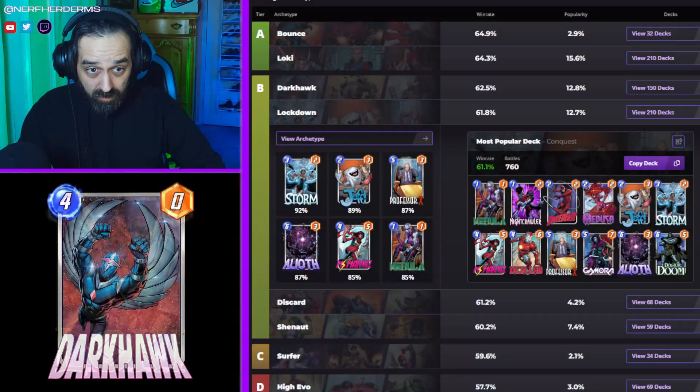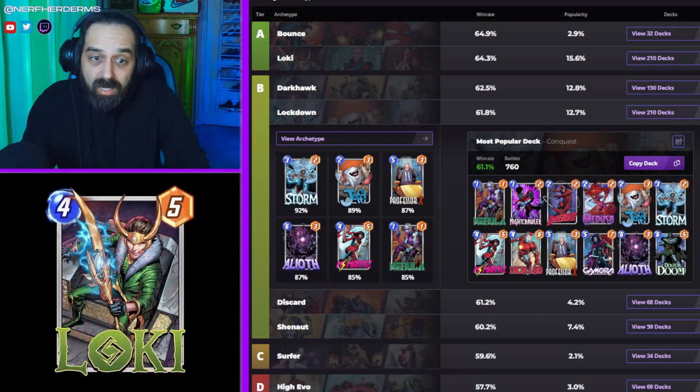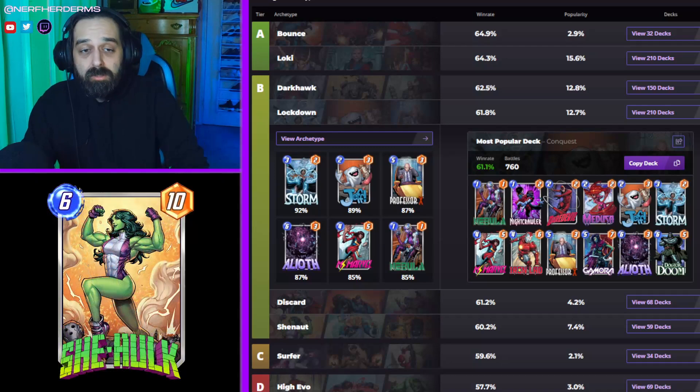I'd say the replacements here — Iron Lad is kind of necessary to the deck, but if you don't have Iron Lad, you could try out Jessica Jones.